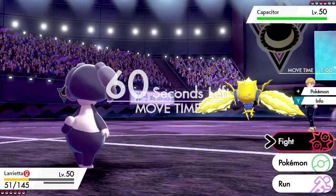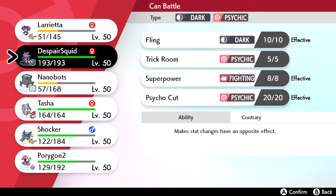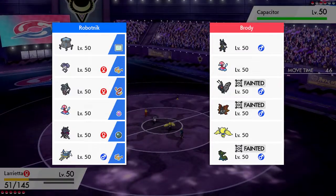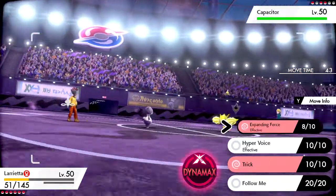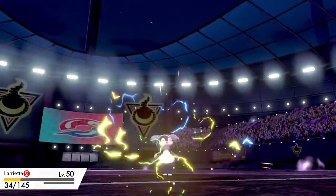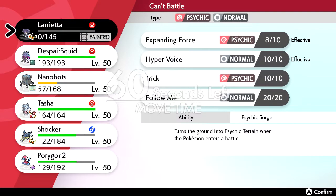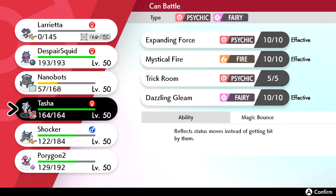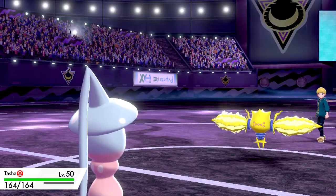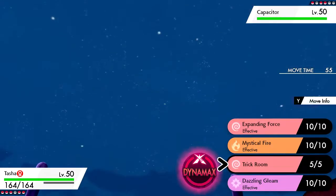Capacitor — that is a cool switch. I have no Ground type on this squad. Lariat is fodder though, like it is. Just let him kill me. Thunder Cage — Nicolas Cage. We get knocked out. But we get Tasha in here with our Focus Sash. Our Psychic terrain is leaving us — it's still worth it.